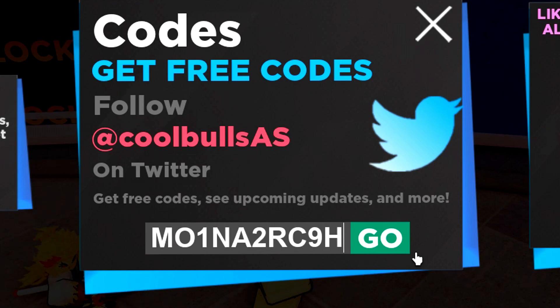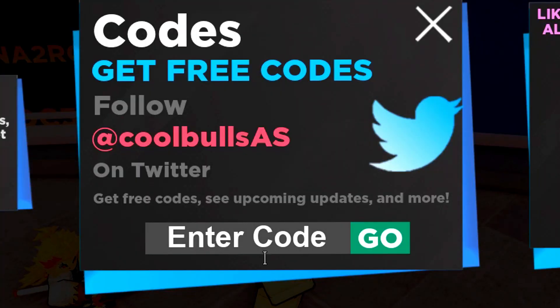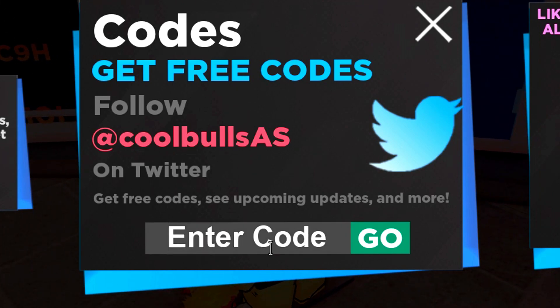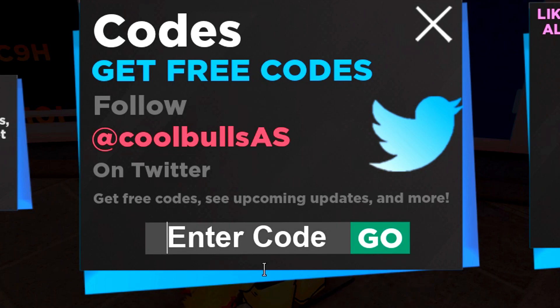Now we've got the code - that's M with the letter O, 1, N, A, 2, R, C, 9, H. Then we're doing the next one which is going to be MO1NATRC - but it's already redeemed. Yeah, I already redeemed that code. What am I doing? We're now entering code NOJ128.